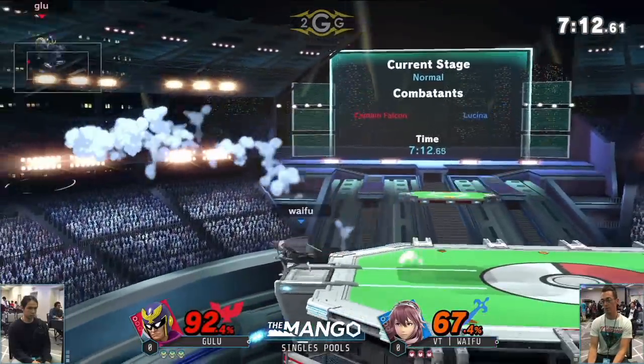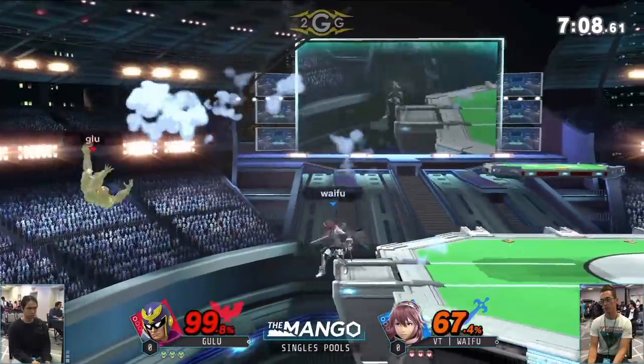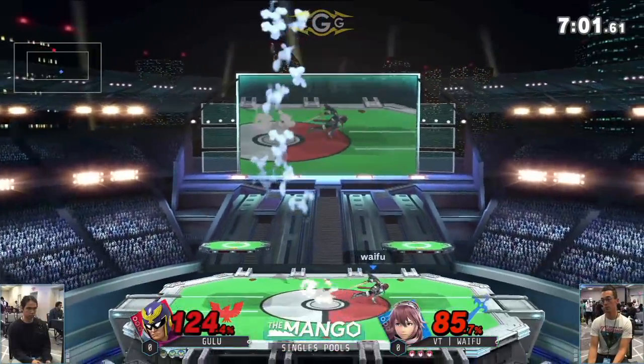Up-B is a little bit different — it actually has a startup of five frames on the ground but it's frame one in the air. So be careful. It's safe out of shield, gets you out of combos, and for recovery options too. It's a little hard to edge guard her off the edge.